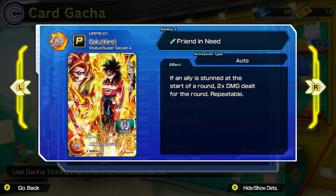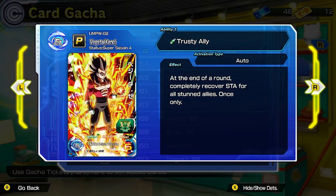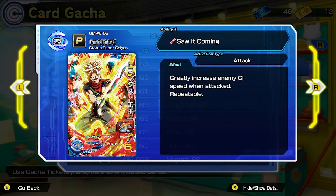Then you have Xeno Goku — Friend in Need. If an ally is stunned at the start of the round, two times damage up for the round, and that's repeatable. This is also a fusion action card — if you have Super Saiyan 4 Vegeta Xeno, you'll get Super Saiyan 4 Gogeta Xeno. Vegeta Xeno's ability is Trusty Ally — at the end of a round, completely recover stamina for all stunned allies, once only. Then Future Trunks greatly increases enemy CI speed when attacked, and that's repeatable — a great ability to have.